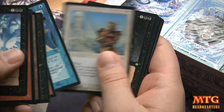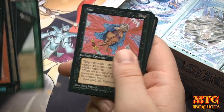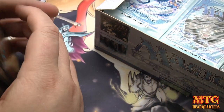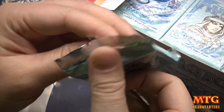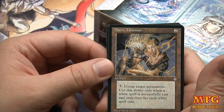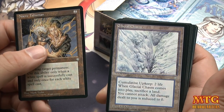Hydroblast, Caldian Warrior, Lim-Dûl's Cohort, Shambling Strider, Fear — I love this artwork — Foxfire, Pyroblast. I bet the rare is the fourth card — Ruined Arc, the more I think about it. This is a very highly requested set to open; I hope you guys are enjoying it. If you played during Ice Age, some of this will probably bring back memories. Glacial Chasm!